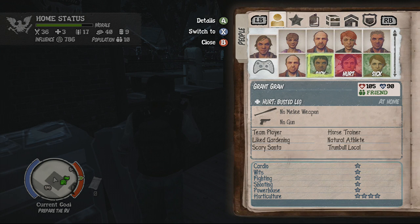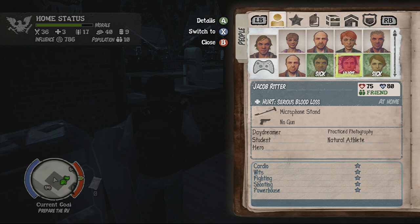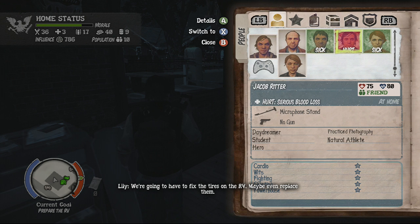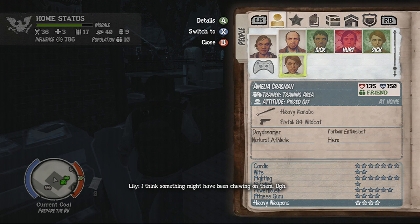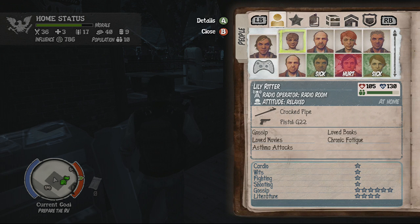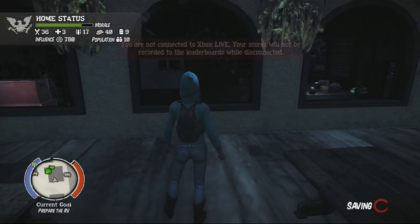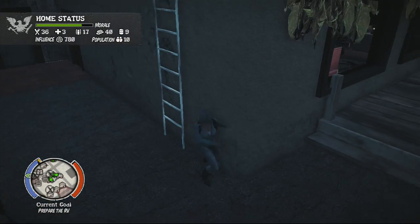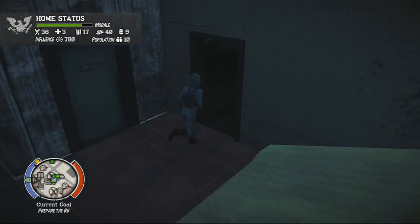So now, who else have we got? Grant Graw is still hurt with a busted leg and he's now sick — I think that's the flu epidemic going around. Delilah is still sick as well. Jacob Ritz is still hurt with serious blood loss. Amelia Craftsman is back at home with a heavy cannonball, and Jude is back at home as well. I think we'll take out Amelia Craftsman — good old blue hoodie girl, a.k.a. the former Sue Rose if you played the vanilla campaign. Good stuff.